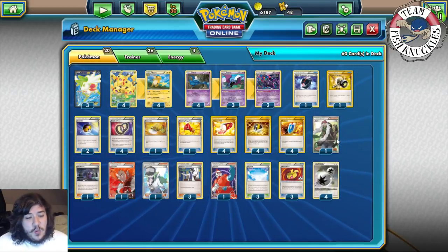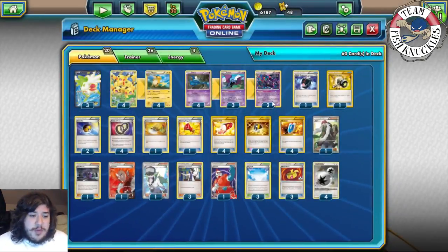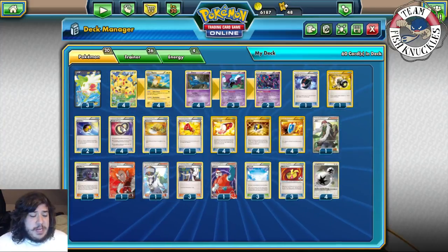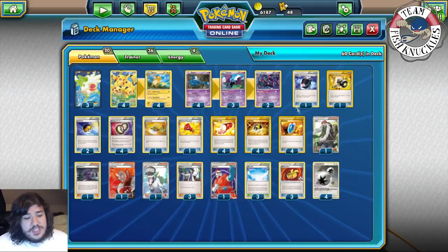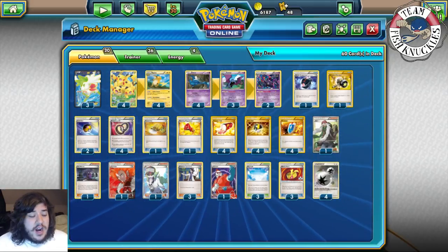One AZ returns a Pokémon back into your hand but you have to discard all cards attached to it. This is mainly to reuse Crobat and also to AZ Shaymin as well - if your opponent tries to Lysandre-stall your Shaymin, you can AZ it back into your hand instead of committing a DCE. You can also just pick up a Crobat line and reuse it the turn you pick it up.